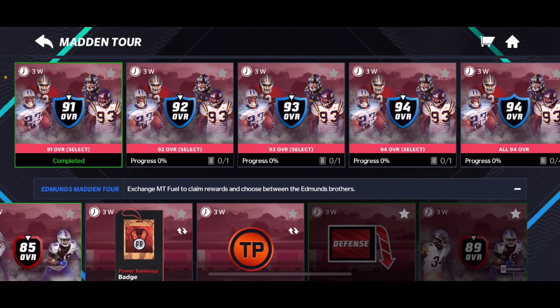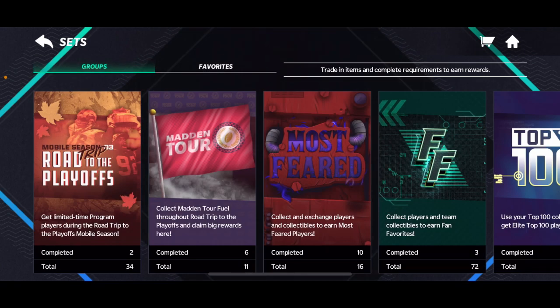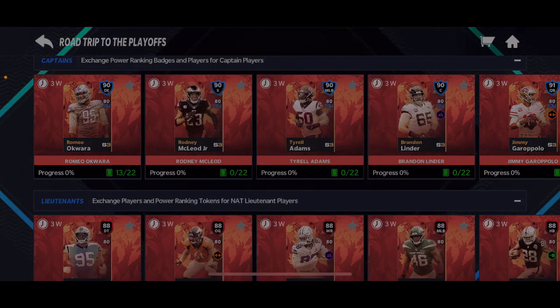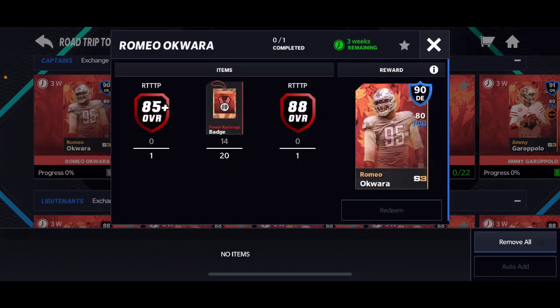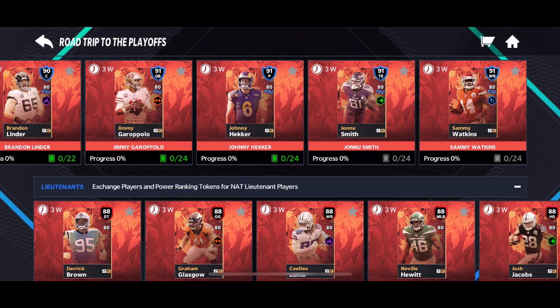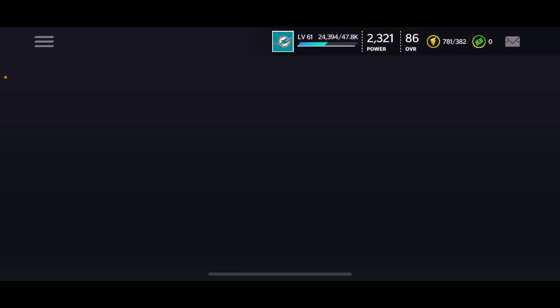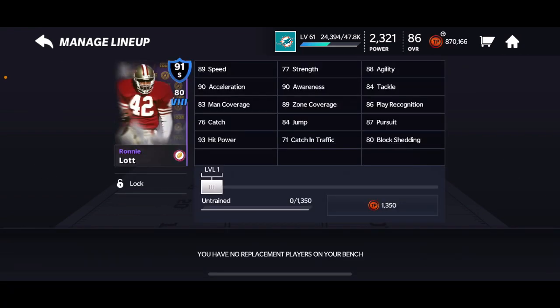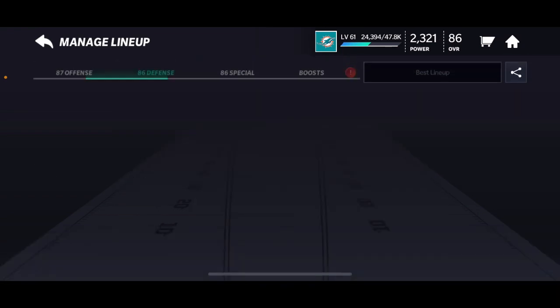If you want more fuel, you're going to have to complete pretty much the 90 overall, which I'm pretty close to — I just need the badges, so I'm going to get that hopefully tonight. The 91 overall also gives you fuel, and I think that achievement is repeatable. But guys, a free 91 overall — this is so unlike EA, but the Halloween promo kind of surprised me.